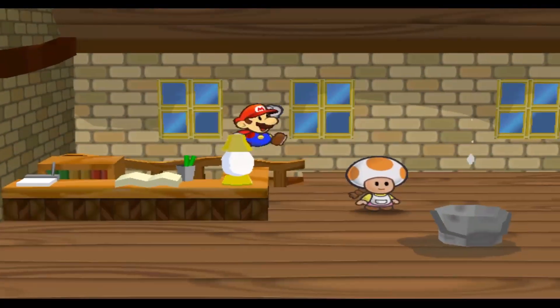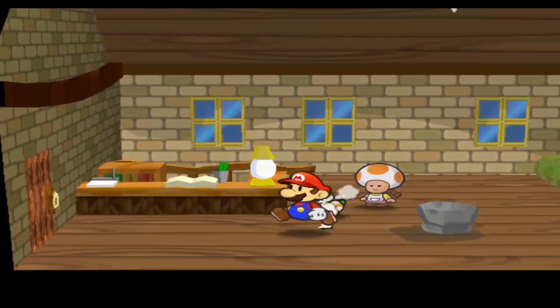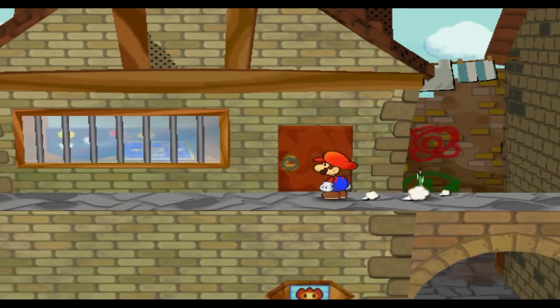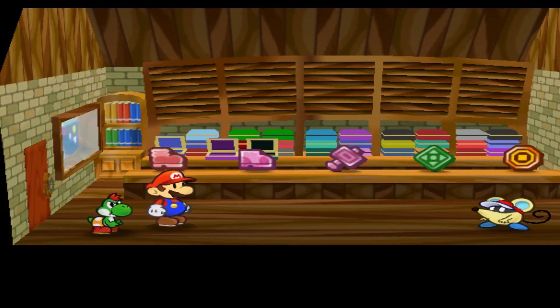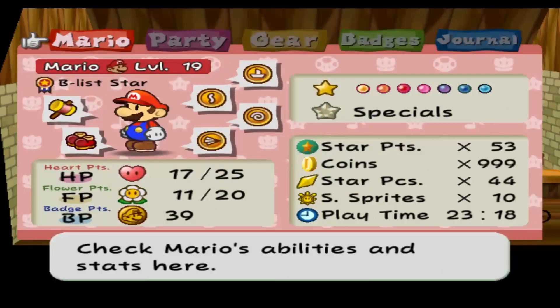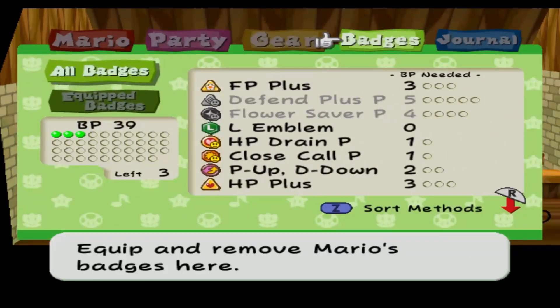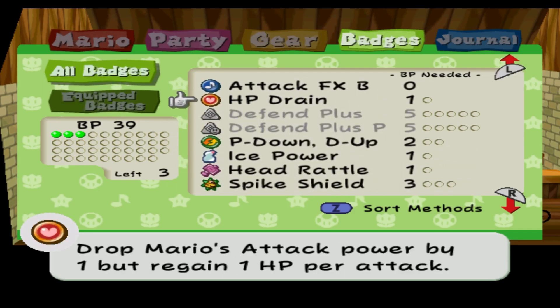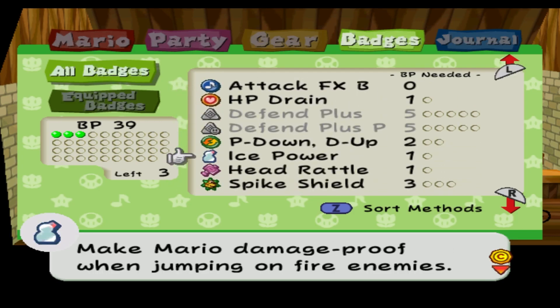I can actually get money again because this game tops out. There's a part of me that just wants to exchange all of them for Piantas so I can get the Happy Heart and Happy Flower badges, if I don't already have them. Or am I supposed to get those from the guy in the underground?